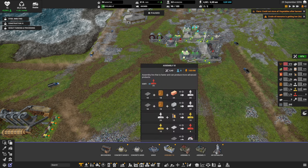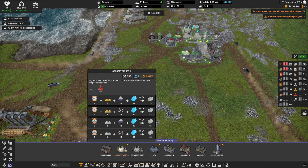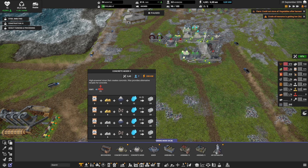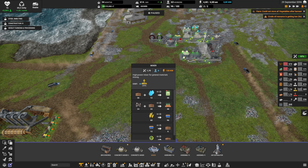We've also unlocked assembly level 3, which will require those red parts. We've also unlocked a couple of other things like a bigger mixer — level 2 instead of level 1 — which is basically doubling everything. It's more about space efficiency. It costs fewer people: this one is 4, the other is 7. Electricity and maintenance both double. We've also unlocked a mixer where we can mix a couple of things.